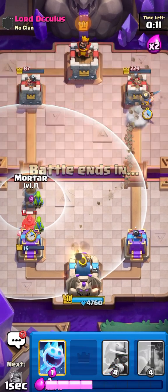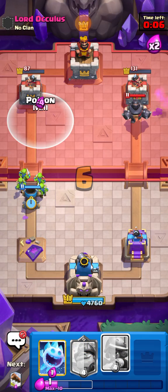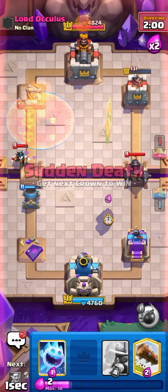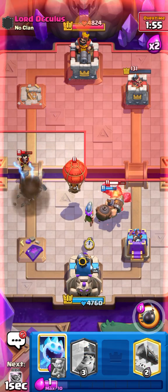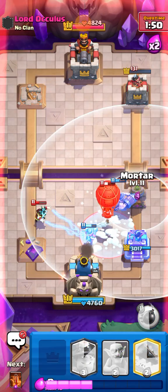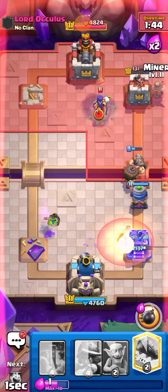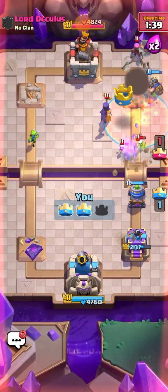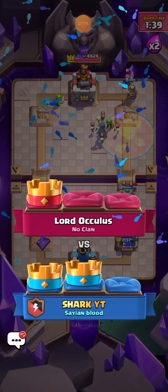Miner on the left then probably Mortar on the right, see if we can get some good damage. The time's actually coming down — that was insanely close. The balloon got pulled — didn't expect that. Going in for Mortar and he's not gonna take my whole tower even with the Freeze. This is a GG — we win this matchup nine times out of ten, that was crazy.